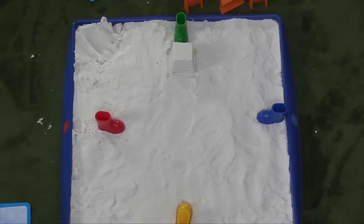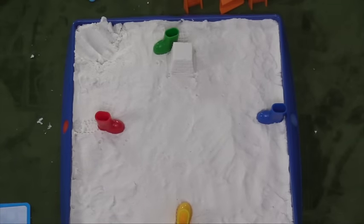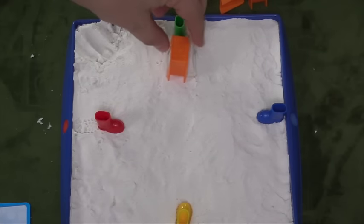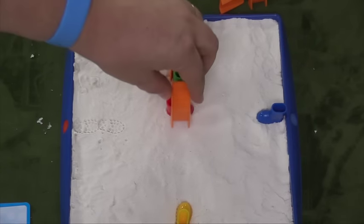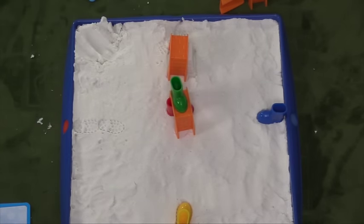Now you can see green has a block. There are a couple ways green can deal with that. Green could play move cards and simply go around the block. Green could also play a bridge card, and when they play a bridge card, they can build this bridge and go over the block on their next turn and then off of it. You can even use the bridge card to build a bridge over somebody else if they're in your way.